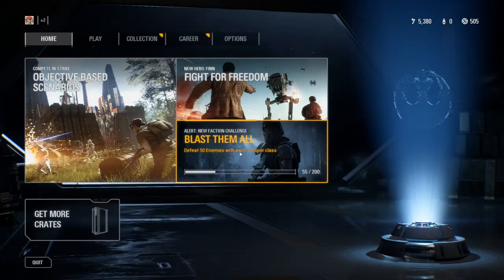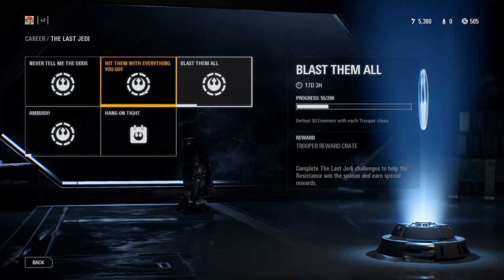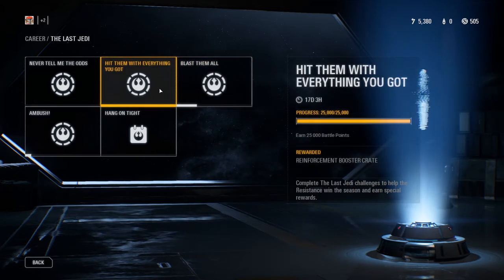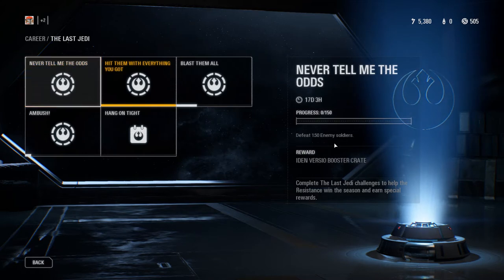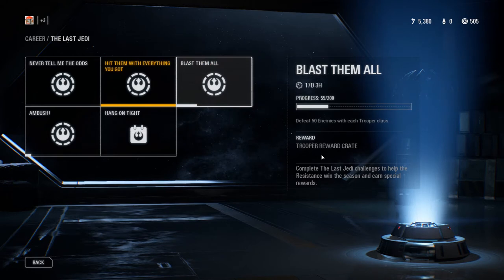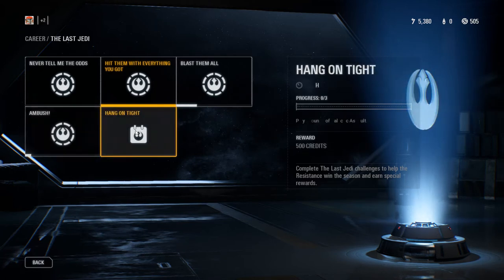As you go back here, you can see it says 'Alert: New Faction Challenge — Blast Them All, defeat 50 classes with each trooper.' Each faction challenge lasts a certain amount of days — I'm assuming around 20 days. You complete missions like 'defeat 150 enemy soldiers' and you get a booster crate as a reward. Other objectives give you reinforcement booster crates or trooper reward crates — you get the idea.